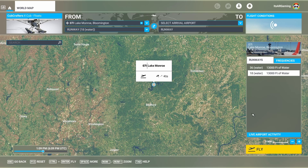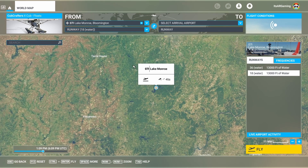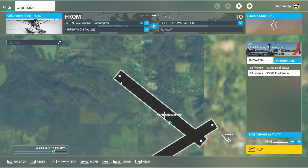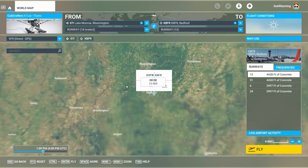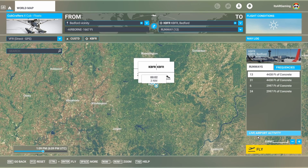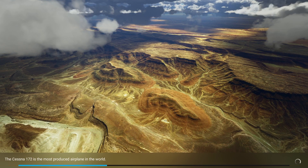Right about here we've got Lake Mordor. We'll pick up the runway and set it as our arrival airport. 1,667 feet — sounds good.